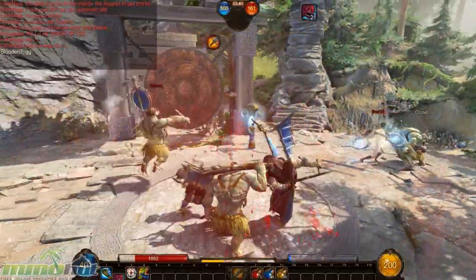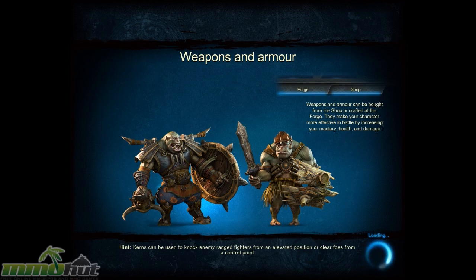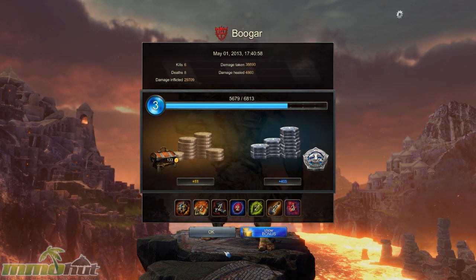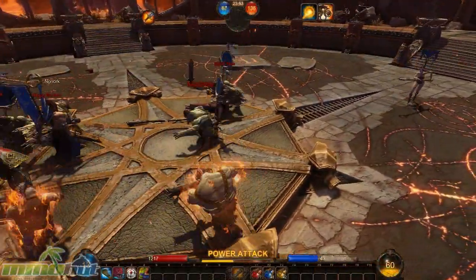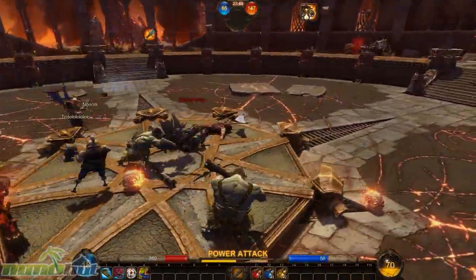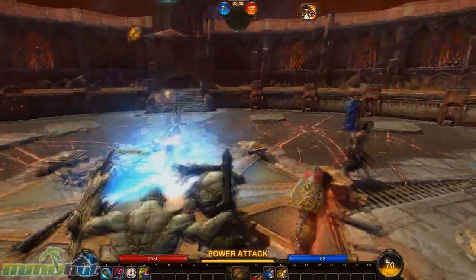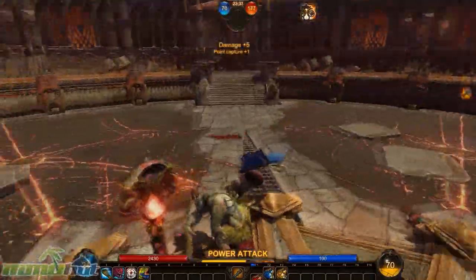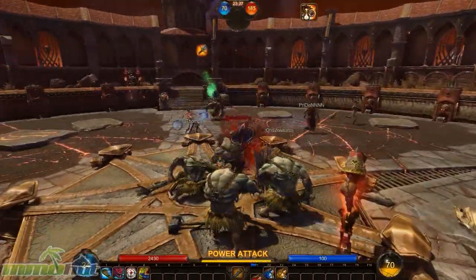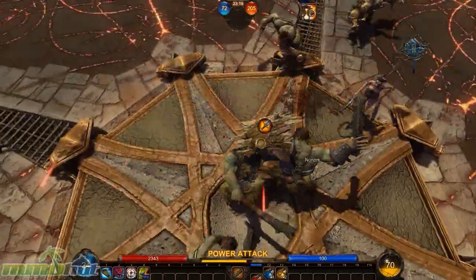We lost. It takes a while to figure out what you're supposed to do in each game mode. For example, I didn't realize I wasn't getting any points for my team when enemies were inside the circle at the same time. There's no indication in the game what the rules are and no explanation on your UI. After the match I leveled up a little and got my rewards.